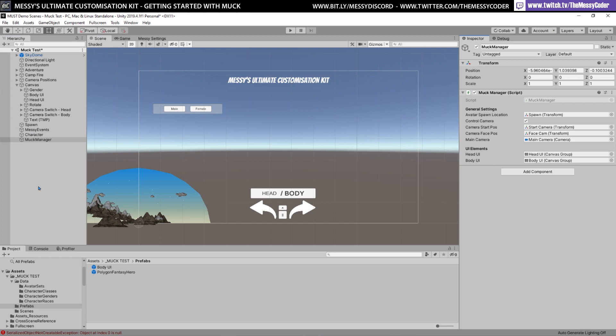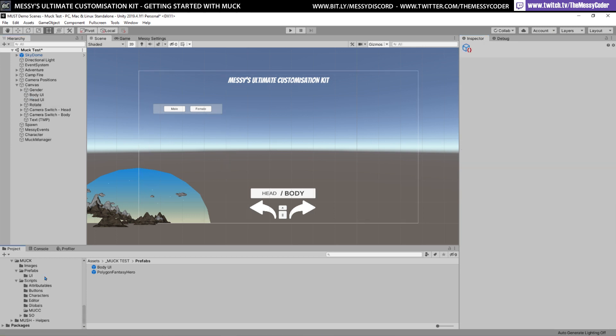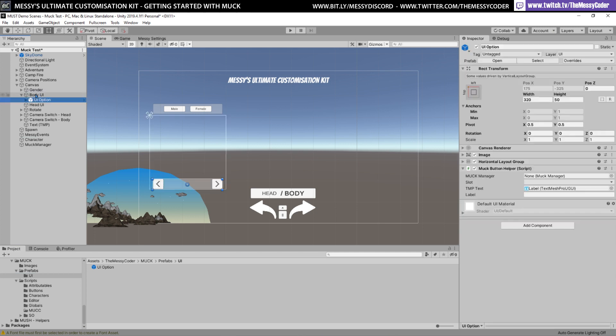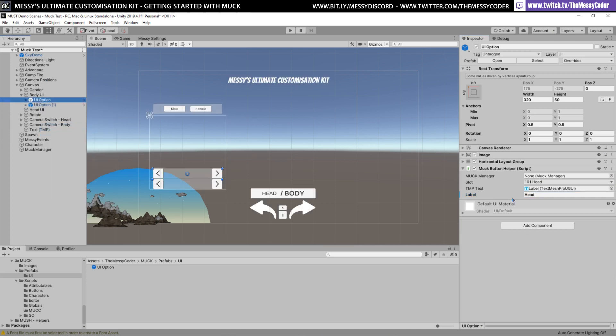I've made some little presents for you. Into the body UI element, down into my MUCK prefabs folder, I can drag in this simple basic UI element I made. It's got a little script — I don't need to put anything in the MUCK Manager — and I choose which slot I want this little button to be for, give it a name like 'head', then duplicate that. On the other one I can make that one for 'hair' and call it hair.